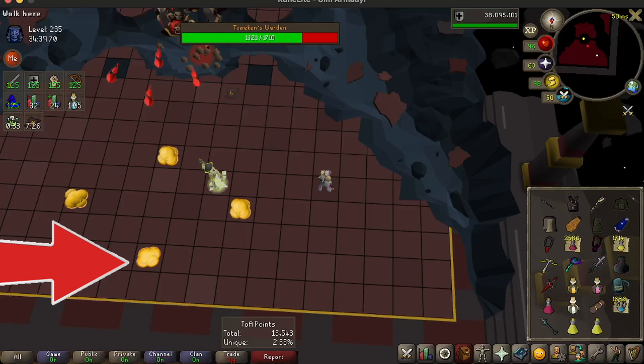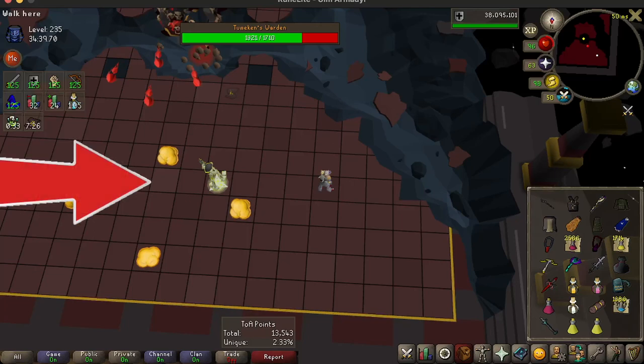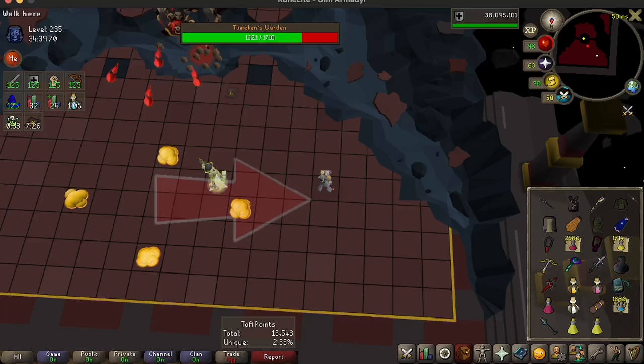Whenever you see the explosion — this is why I have this frame frozen — you see those explosions? The moment you see those explosions, you need to run towards the center tiles. You need to be standing on this line here. I have these tile markers. They're kind of hard to see, but if you don't do it like this, I find that you usually fail.